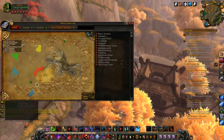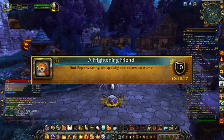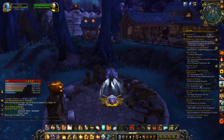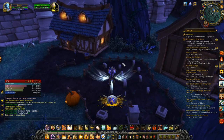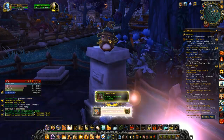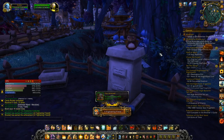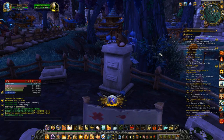And finally, the last achievement: A Frightening Friend. Just go find Pepe in your level 3 garrison — it has to be a level 3 garrison. For Alliance, he's sitting in the graveyard on top of a tombstone with a shield and sword beneath it. For the Horde, he is at coordinates 70.7, 90.2, on top of a stone with part of the Horde logo carved into it.